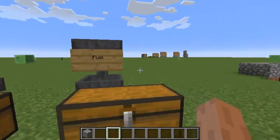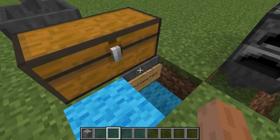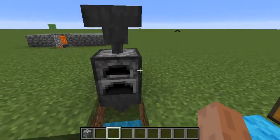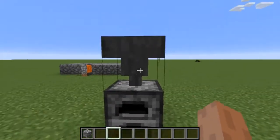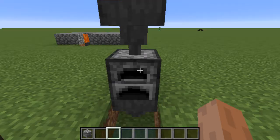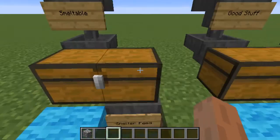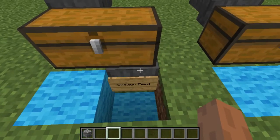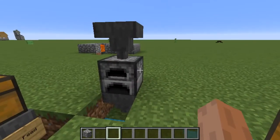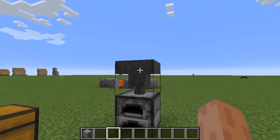Underneath the fuel chest, which is filtered on coal, we have another hopper labelled furnace feed, which feeds this furnace. On the smeltable chest, we have another Ender hopper which is linked into the smeltable input up here.